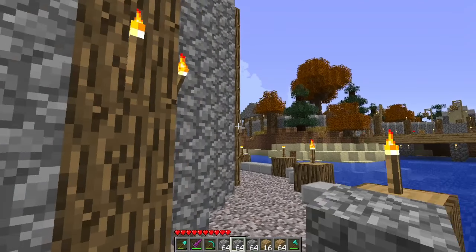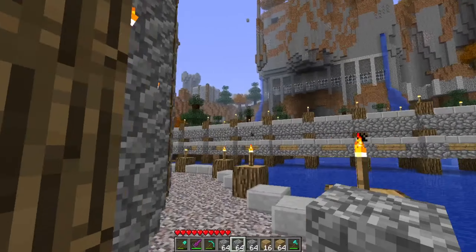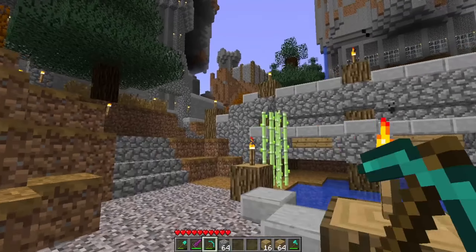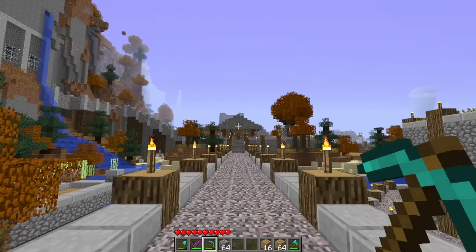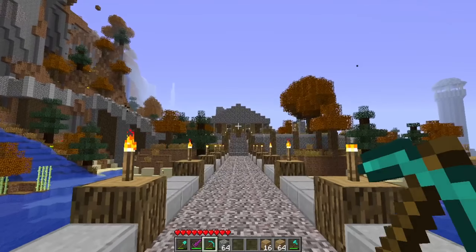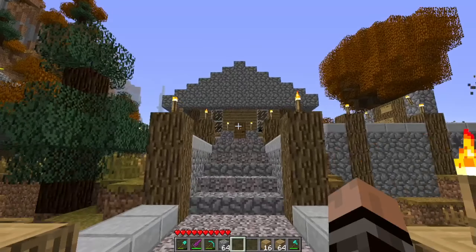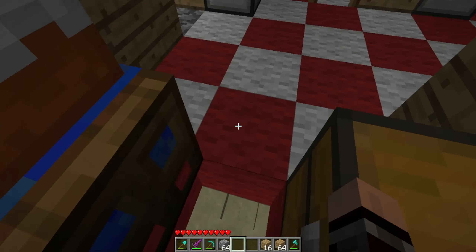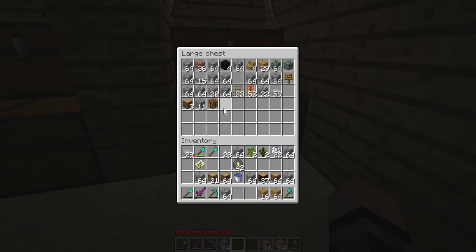I don't think we really need that much cobblestone though. I'll see how far this cobblestone goes, and if it doesn't go as far as I want — which I'm sure it will — then we'll come back to the house and get more. Also, we'll probably need to go mining again because we need to get more iron and gold for our power rails and our regular rails. I left my minecarts in the downstairs storage where Sexy Skeleton and his ally watch over all of the stuff.